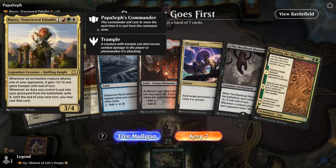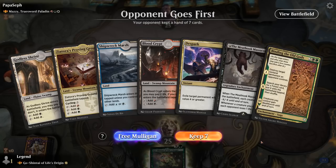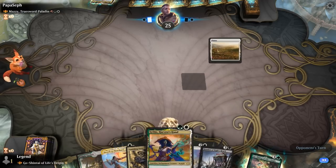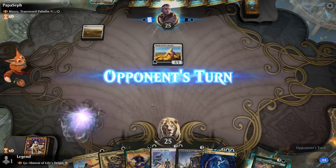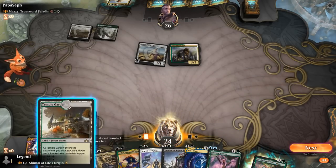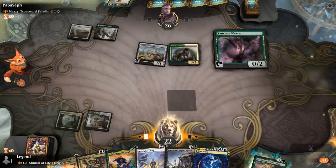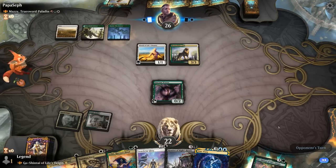Game 2: We're on the draw facing Truesword Paladin — an Aura deck. Our hand is missing some ramp and shrines, so we mulligan. The new hand has a turn-2 Sythis and Search for Glory to maybe get our Sanctum of All. We find Sanctum Weaver — typically preferred before Sythis to develop our mana. Playing out Boseiju, which could have been used as removal, says they probably don't have too many more lands in hand.